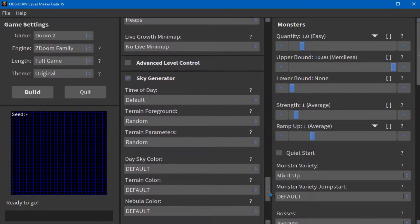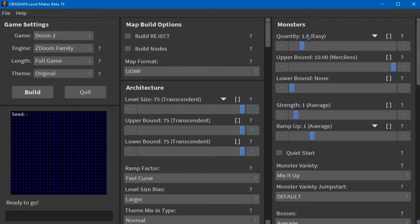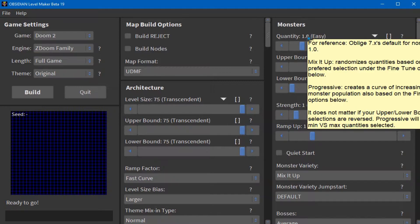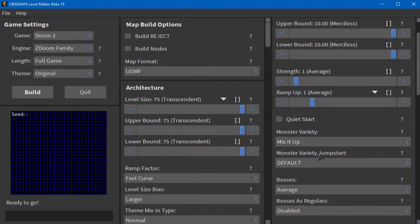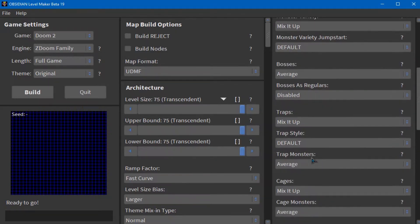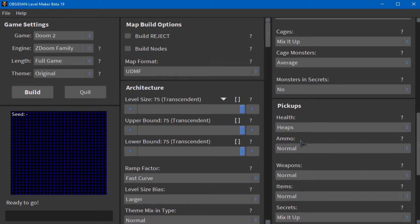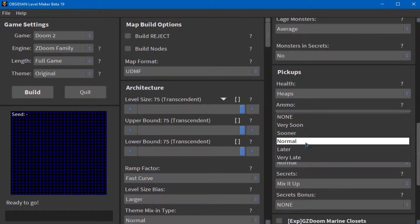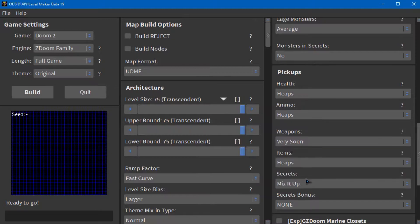There's miscellaneous options including pistol starts and alternate start rooms, foreshadowing exits. Everything from size consistency, big rooms, parks, and tunnels — I'm going to be spending some time goofing around with all the different settings. There's advanced level control, sky generator, and a ton of monster options. I just hope it doesn't get to a nuts level of ridiculous. We'll keep that normal. Monster fright — mix it up. Monster average. Traps — mix it up. Monster secret — heaps. I gotta have a lot of equipment and stuff. Items — heaps. Secrets — mix it up.